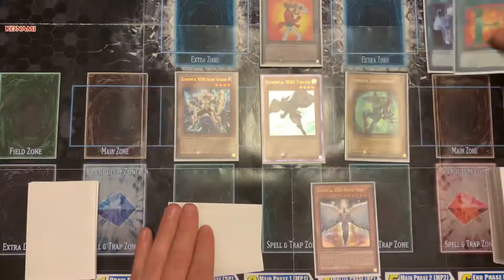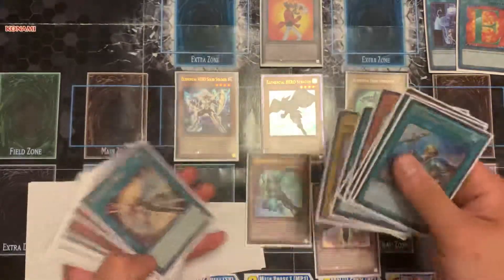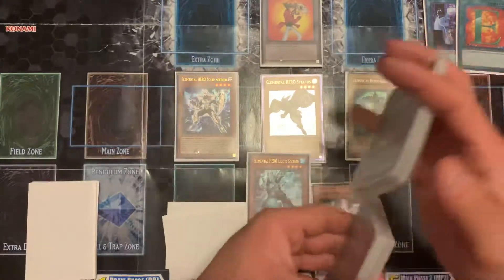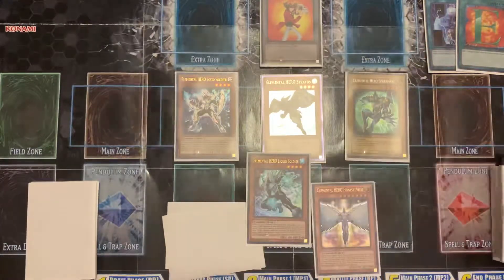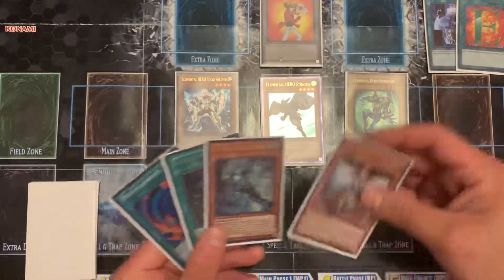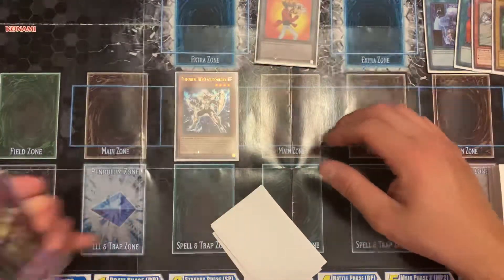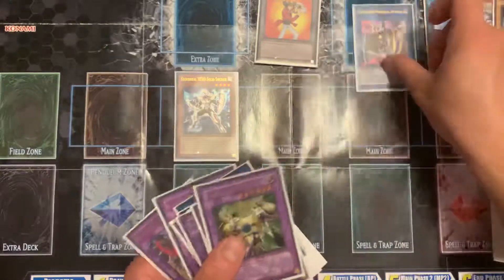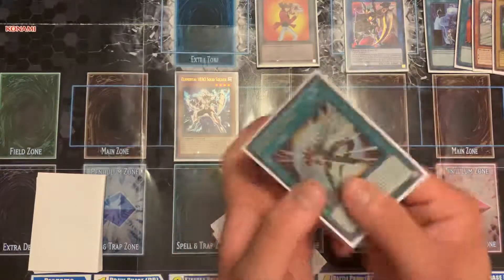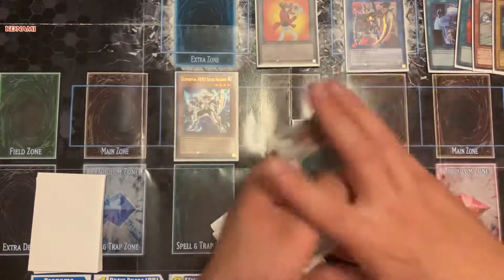Then I'm going to activate E-Call - E-Call is going to search my Liquid Soldier. This card is definitely falling in price; I'm kind of disappointed I thought it was going to hold its value a little bit more. So then I'm going to take these two, link them away, get into Infernal Divisor, use its effect, and search the Flame Wingman material.